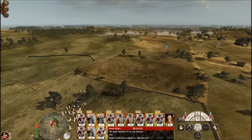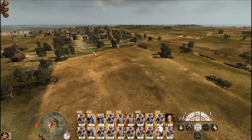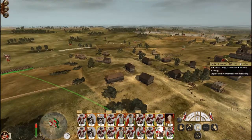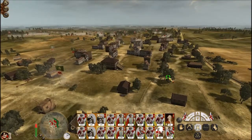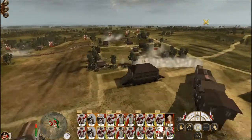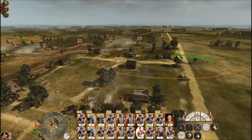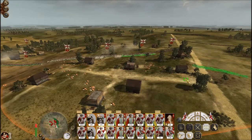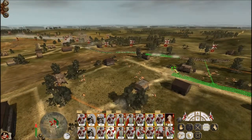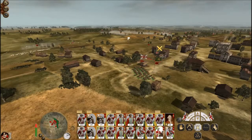Some units are taking a bit of a battering. Come on boys. It's probably those mortars that are doing it. A quick look while the cavalry are finally moving into place. Why is it he can shoot at me and I can't reach him? Charge, get them.